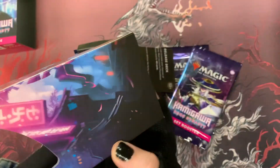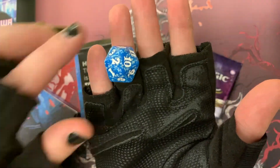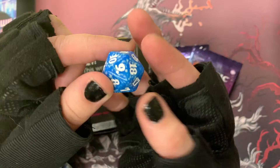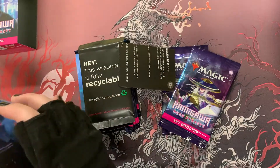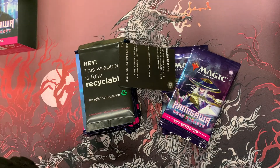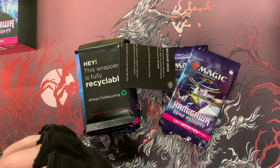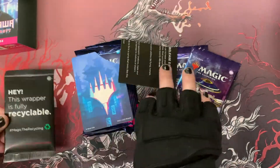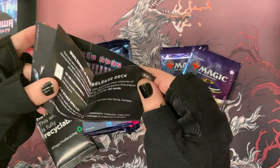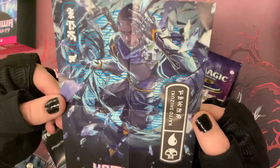Okay, now we've got our packs. We've got a life counter in here — yes, there is. I kind of in my heart was hoping it might be blue and pink, maybe the bundles will be, but I think this is just a generic blue speckled life counter. It's fine, I like the color — who doesn't need another one of those honestly. There's nothing else in the bottom of the box. We've got recyclable packaging, nice. And here we've got our little kind of instructions with lovely art on the front of Kaito Shizuki.